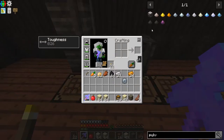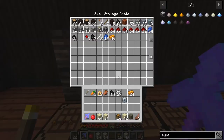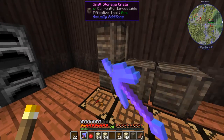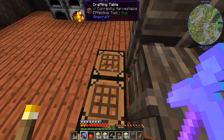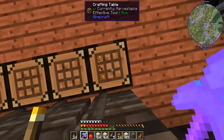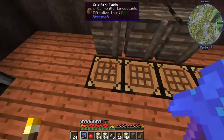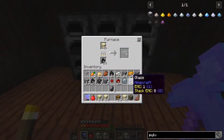I need flint - do I have flint? Did I never pick it up? Rip my dreams. Anyway I'm gonna go get some flint, be right back. Look at this - it moves with you, come on items, let's spin around. Okay I got some flint so we are good to go.